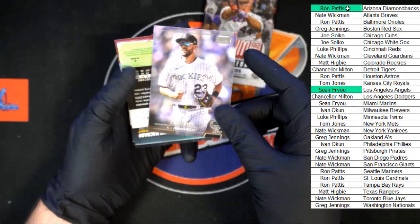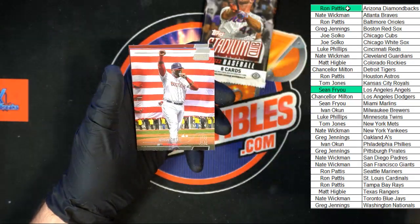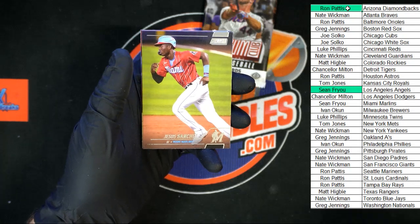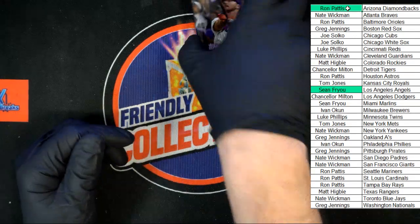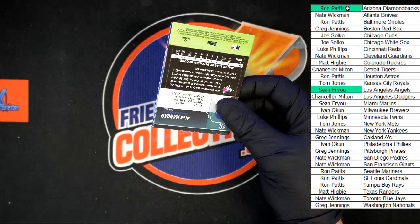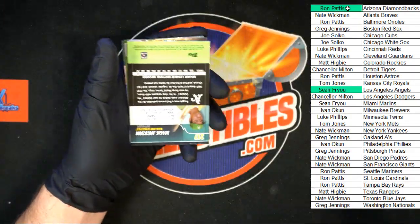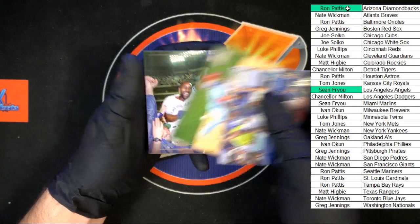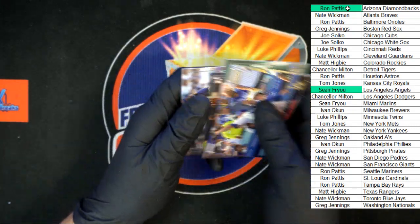Chris Bryant for the Rockies, Machado for the Padres, Ernie Banks, David Ortiz — one of my favorite shots right there, that is from the Boston Strong after the tragedy. Sanchez, Urias, Gray, and Munson. Manoa, Torii Hunter, Reggie Jackson with a black foil behind that. Max Muncy, Flaherty, Joe Carter, Gavin Sheets rookie for the White Sox, and Marcus Stroman to end the box.